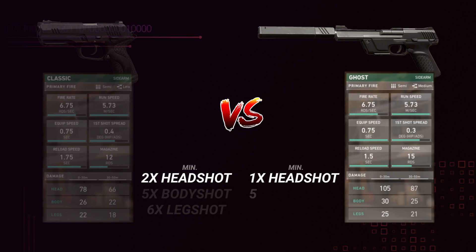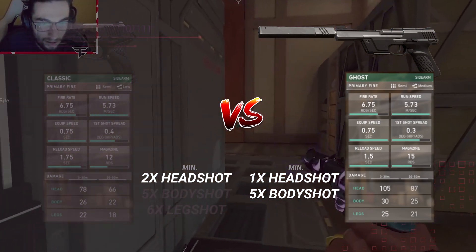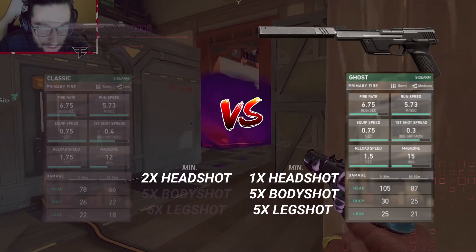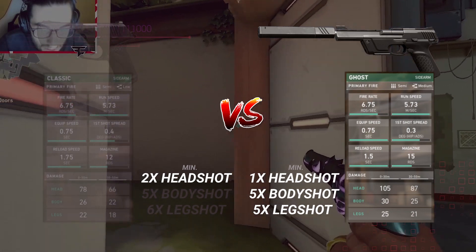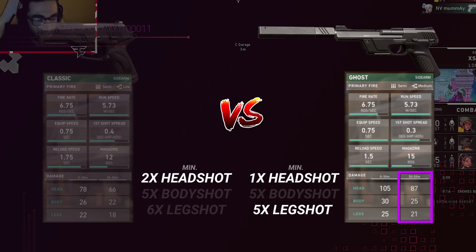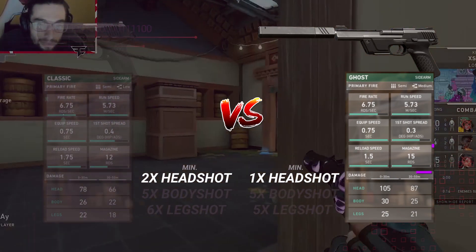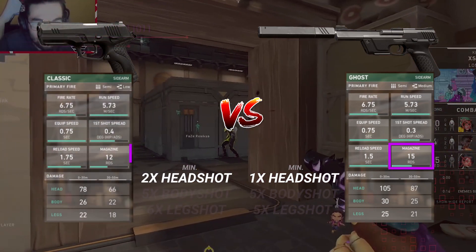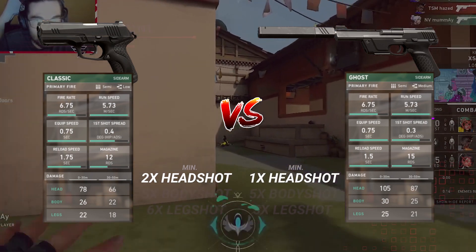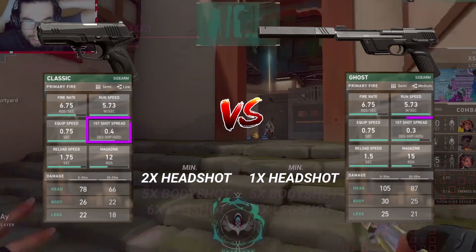Even though the Ghost does more body damage, it still takes 5 bullets like the Classic to kill a light armored enemy. The leeway with the Ghost is that leg shots also take 5 bullets, and if an enemy is damaged up, the extra damage can save you a bullet or two to get the kill. Like the Classic, the Ghost has damage drop off at longer ranges where it becomes nearly the same, with the exception of significantly more headshot damage. The Ghost also has a magazine size of 15 — 3 more than the Classic — giving you more forgiveness if you miss shots. Its first shot spread is also lower at 0.3 vs 0.4, making it more accurate overall.